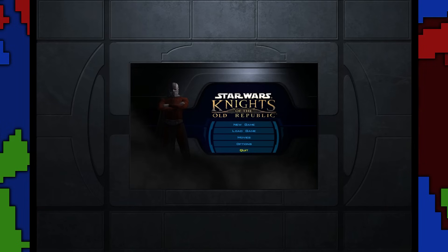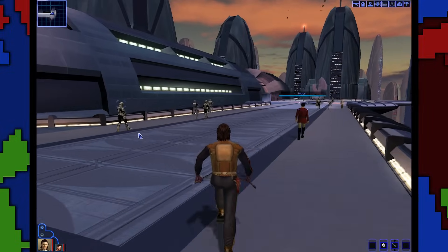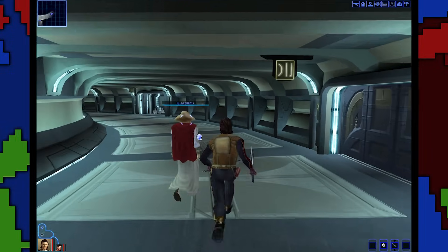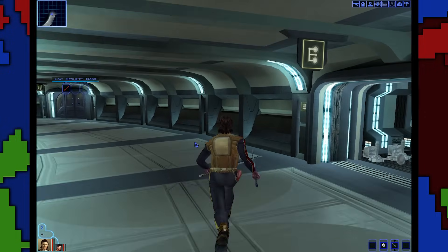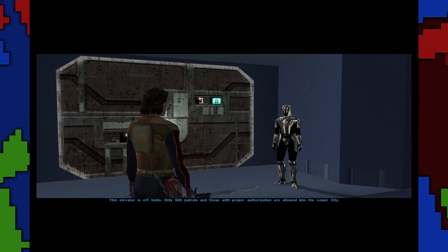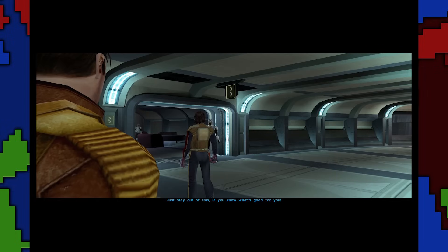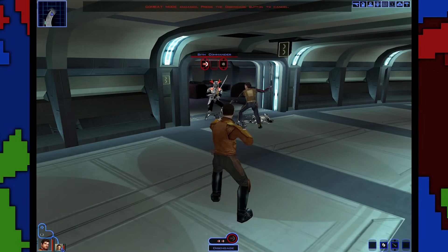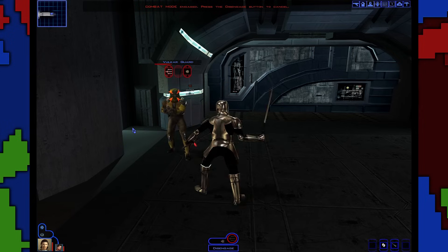I've always been a big fan of Star Wars and I've played my fair share of Star Wars games, one of my favorites being Star Wars: Knights of the Old Republic. While I mostly enjoy it for the main storyline, it also had a handful of interesting side quests. On the first planet, Taris, you're looking for a Jedi named Bastila and need to get to the lower section of the city. Unfortunately, to get there you have to be a Sith soldier or at least pass as one.